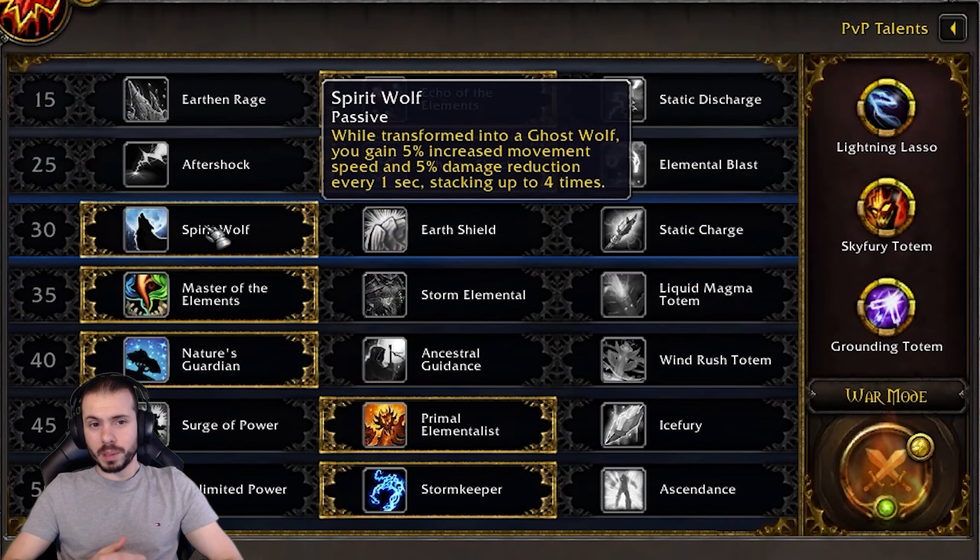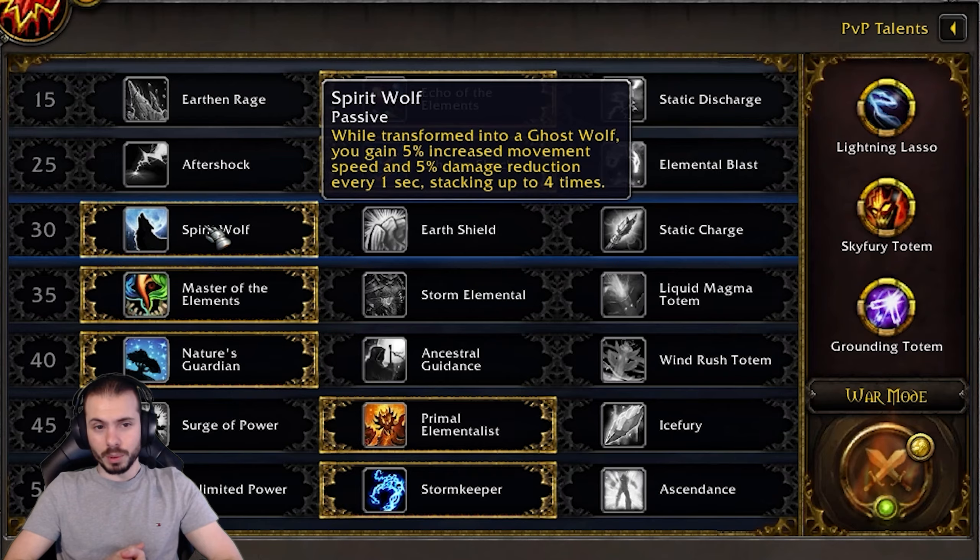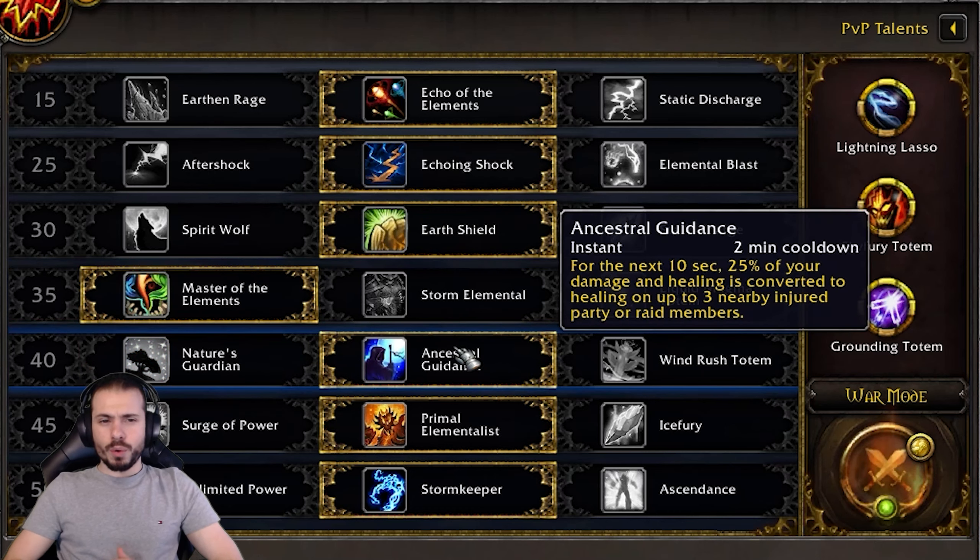Earthen Rage can add some passive pressure especially when kiting. I never tested Static Discharge, but it can prove useful for preventing healers from drinking — though I don't know if you need line of sight for it to work. For tier 25, you'll be playing Echoing Shock for the most part.